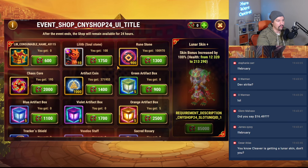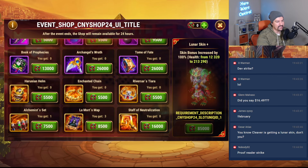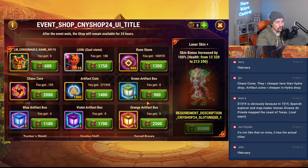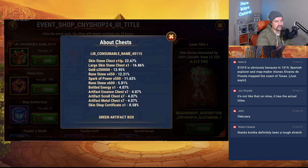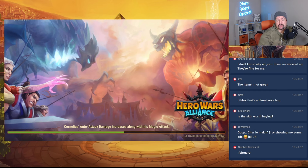For spending players, I'm not sure how I feel about this shop. Buying items is still okay but I'm not sure what to buy here — artifact coins, chaos cores. There's this item with a 40% chance to get skin stones, if you really need skin stones. I think the skin is worth buying if you use Lilith.